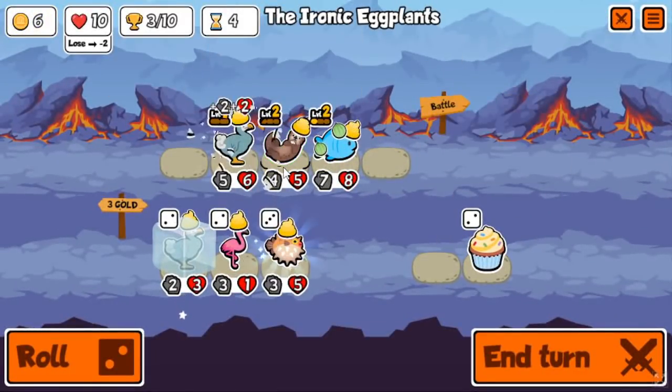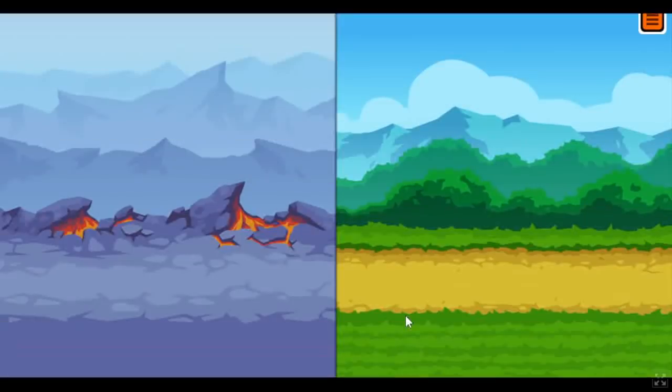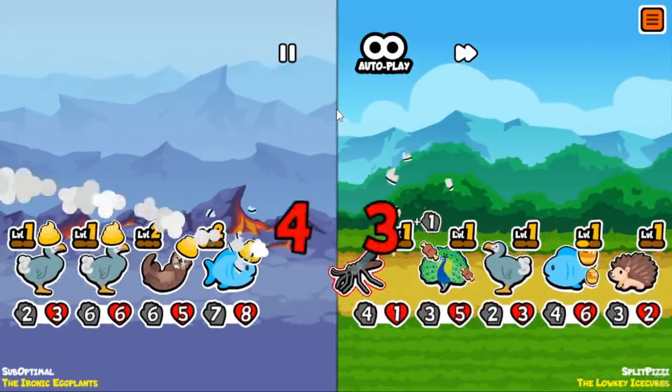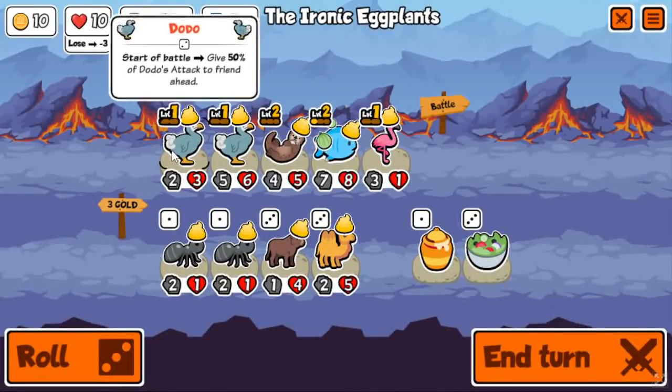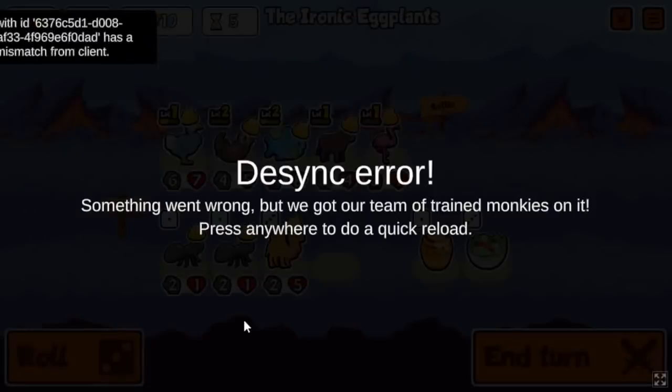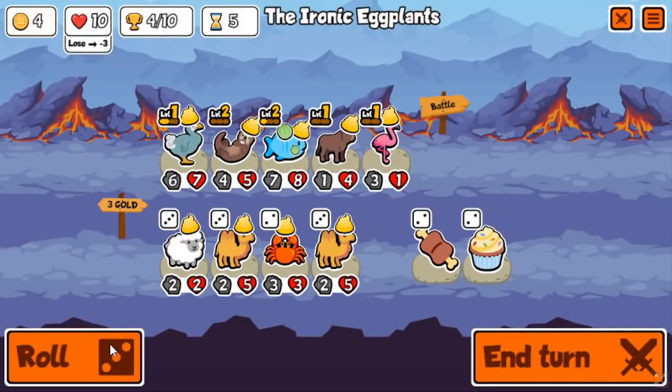I had a standard otter start with some fish, decided to take a dodo to buff something with the fish level-up, and got a turtle — pretty standard start. Then got an ox on tier 5. Pretty much the idea for this run was I was going to go tiger, whale, scorpion.